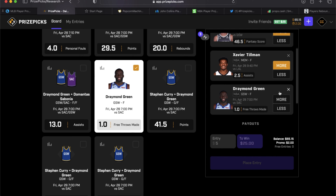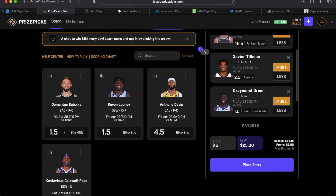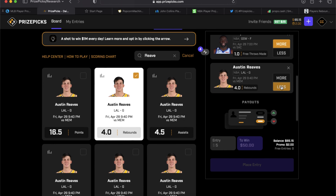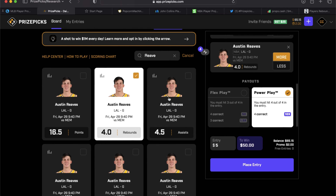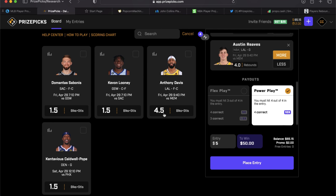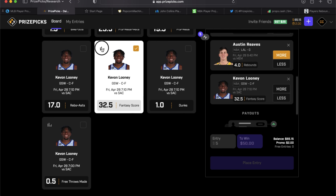Draymond's line has been bumped to 1 free throw made, so he can't just get 0.5 — he has to make one. I wish it was still at 0.5 but we'll take it at one. The fourth play comes from YT Nate the Legend: Austin Reaves over 4 rebounds. First time that one's been suggested in this video, and I like the over on that. Fifth play is from Nasian: Kavon Looney over 32.5 fantasy points. Let me pull up his game log real quick.